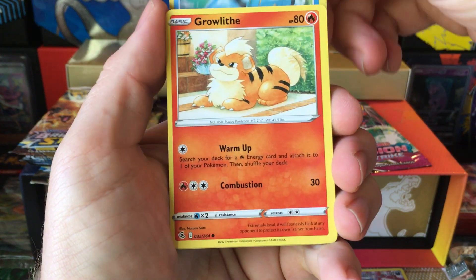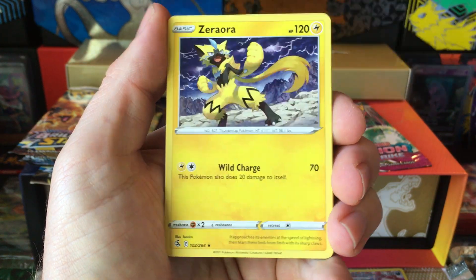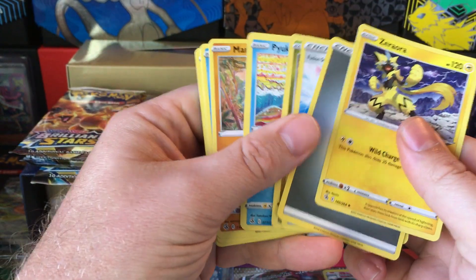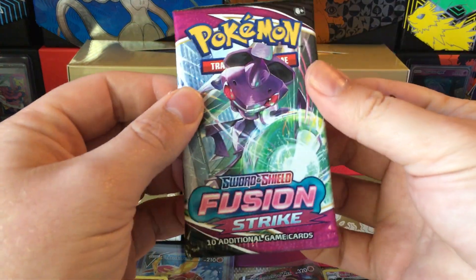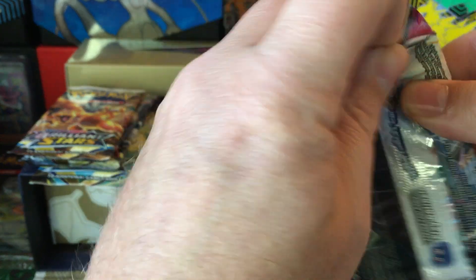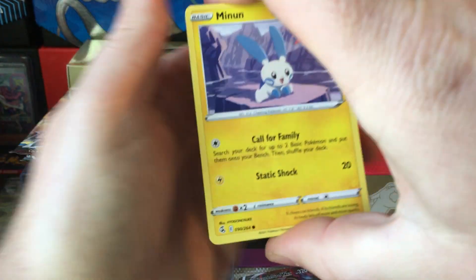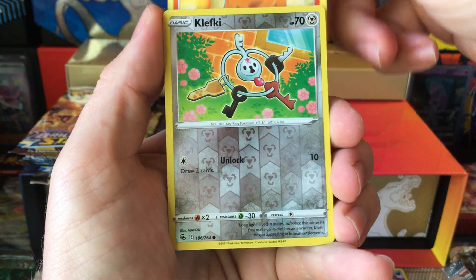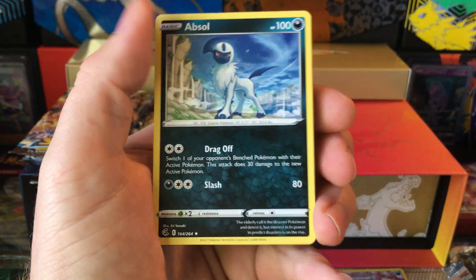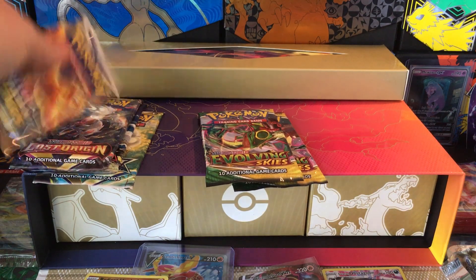From Fusion Strike: Mankey, Clauncher, Ralts, Stufful, Gigalith, Galarian Zigzagoon, and Xerneas. So let's finish up Fusion. Never pulled the Espeon VMAX alt art from Fusion, but I wouldn't expect it out of a Charizard UPC anyway. Clefairy and Absol.